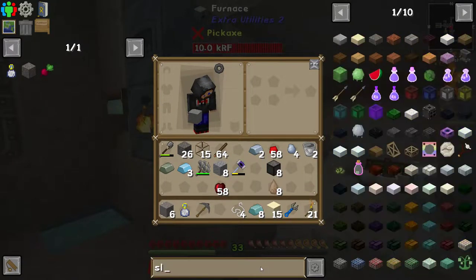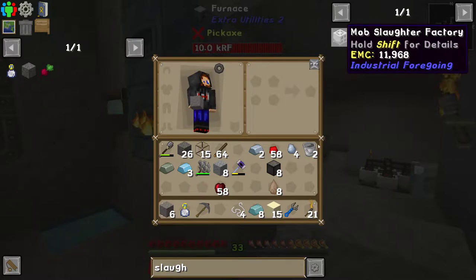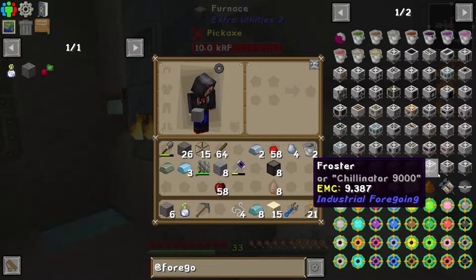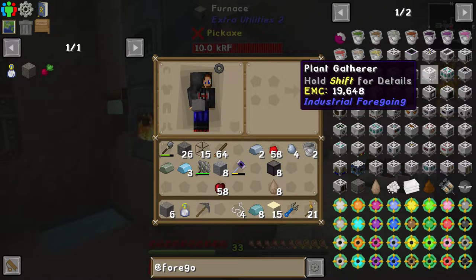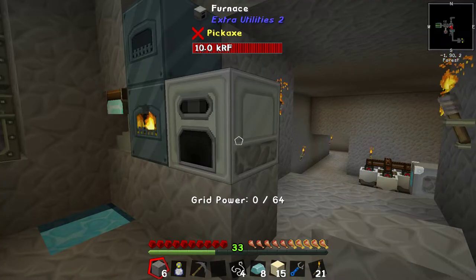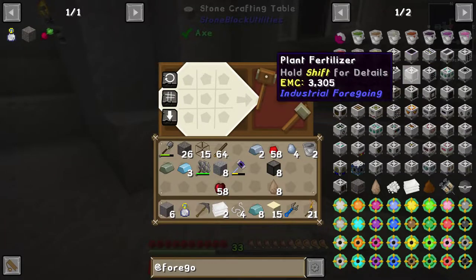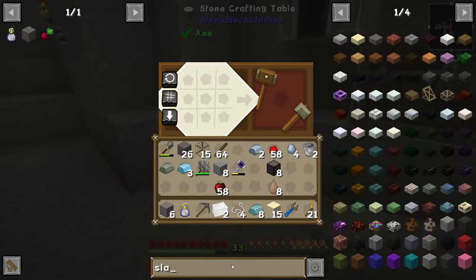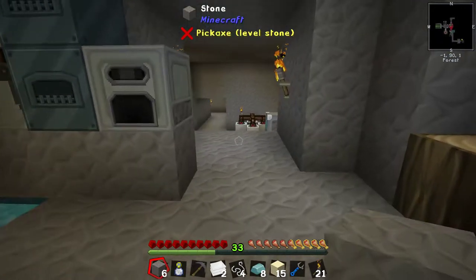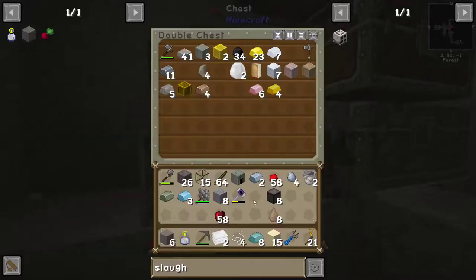We can go and plonk the mob grinder thingy, the mob killer. I think the mob slaughterhouse factory doesn't drop items, whereas the mob crusher drops things. So we have a choice — mob slaughterhouse gets pink slime, or mob crusher gets mob drops. Another steel casing — you're killing me.